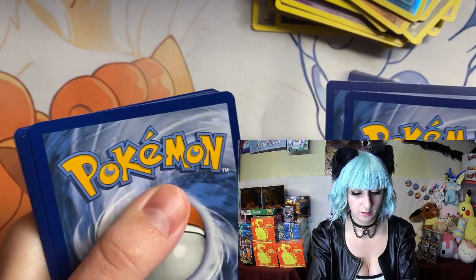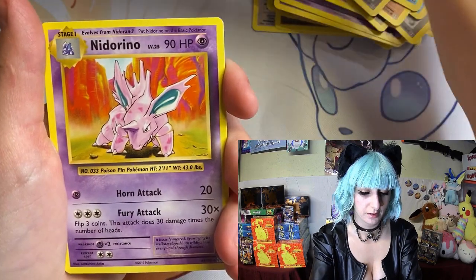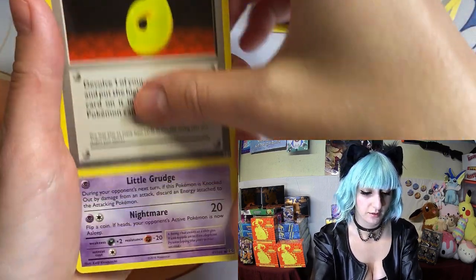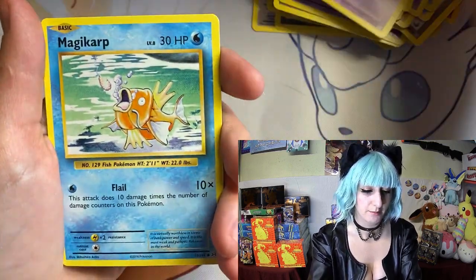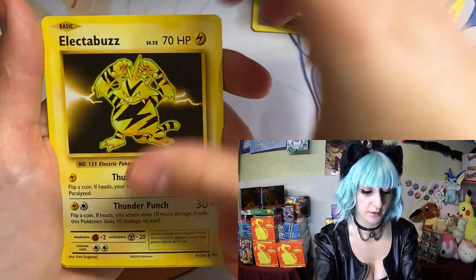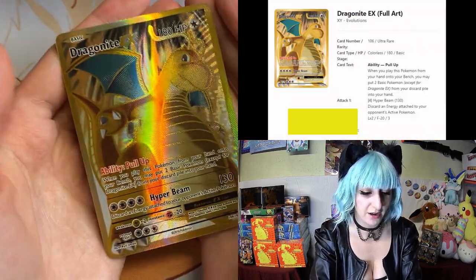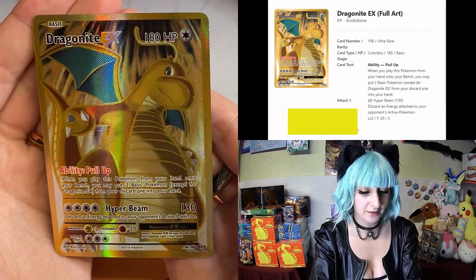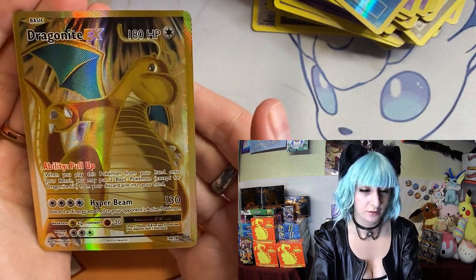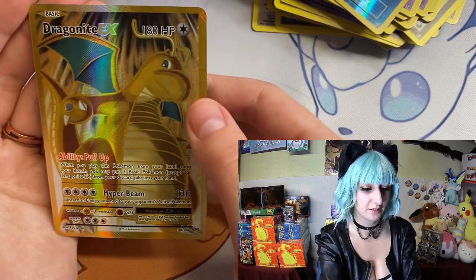So we get three: trainer, Grimer, trainer, Ghastly, Caterpie, Drowzee, Magikarp, Electabuzz, Magikarp, Magikarp. And we've got a Dragonite EX golden card! I already got one of these in the Jirachi box, so this is my second golden Dragonite EX card.